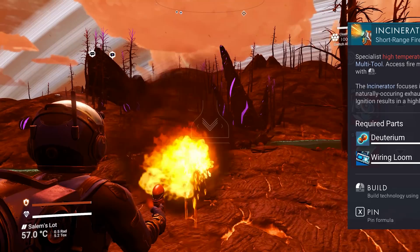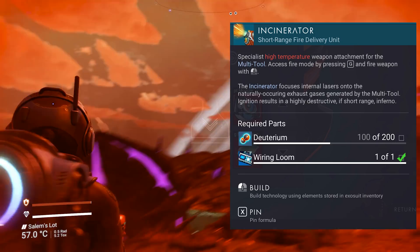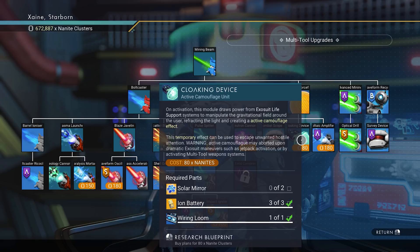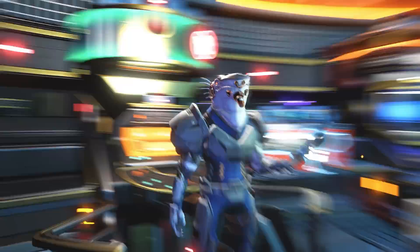First of all is the Incinerator, a flamethrower weapon that teased itself in-game quite some time ago, potentially by accident, but was removed due to intense flashing lights. Though that is now fixed, the Incinerator blueprint was not available to purchase from the anomaly, but was available to install in creative mode, so I'm unsure if there's a special way to obtain it now, as there is an enemy using it.